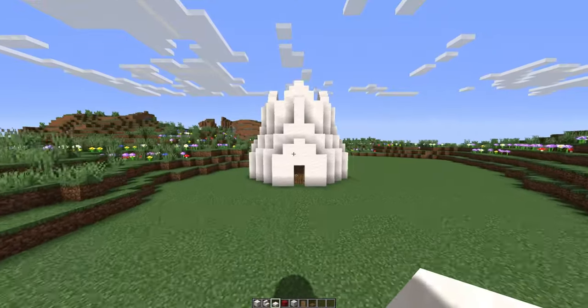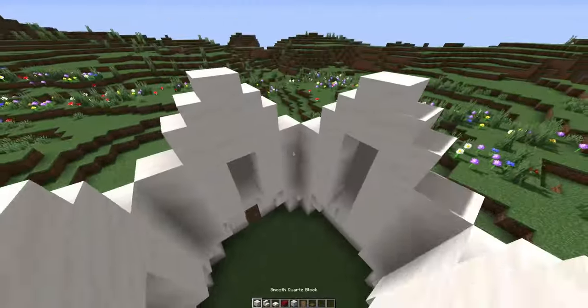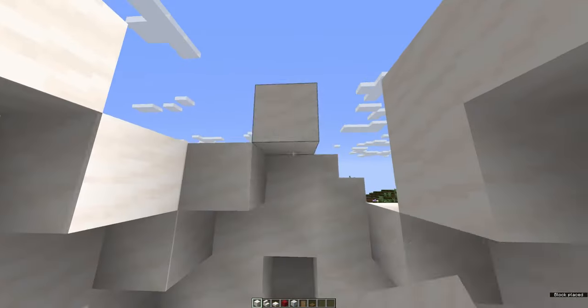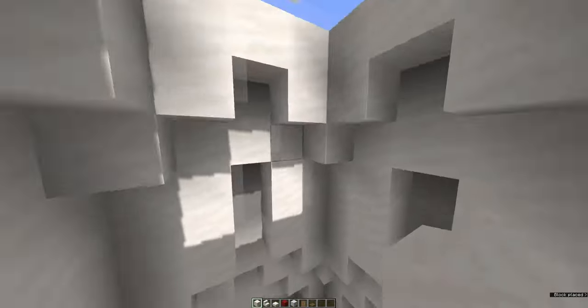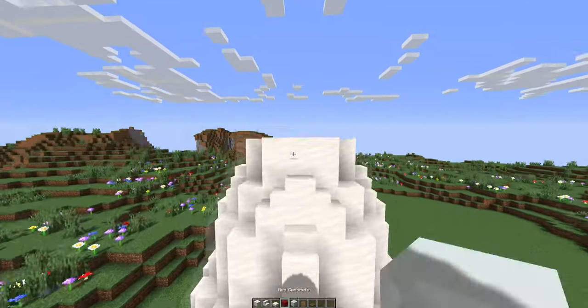This is what the outside of your mushroom should look like after all the work we've done. Now we're gonna add blocks to the inside — this is the final layer of the mushroom stem. The reason we did it like that was so it would look beautiful on the inside. I think it would pair beautifully with a lovely chandelier. And this is the outside.